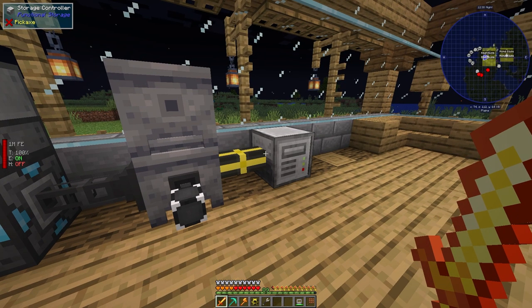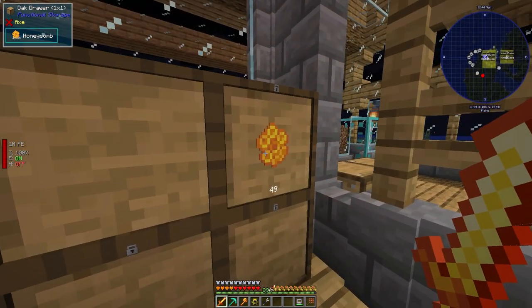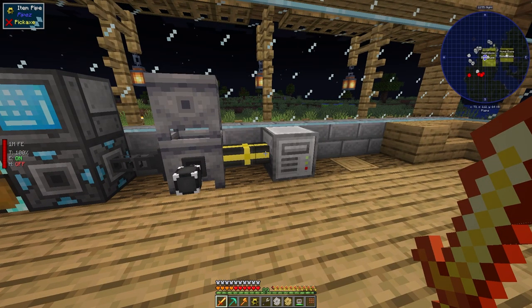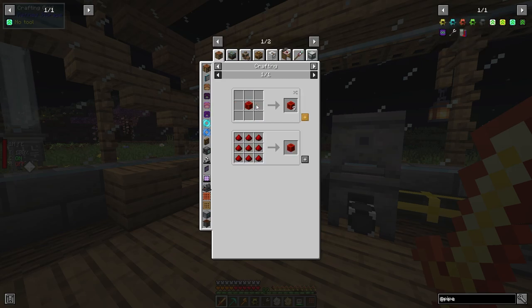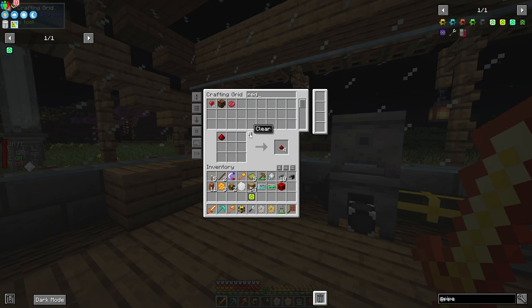Before pulling everything, I actually want to specify exactly which combs I want to pull — I don't want the honeycombs going in. I'll grab one of each type and make a pipe upgrade with a filter. You'll need an advanced pipe upgrade for this: normal → improved → advanced, which requires blocks of redstone. Let me go grab some more redstone.